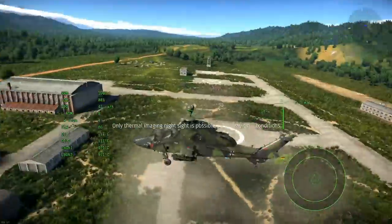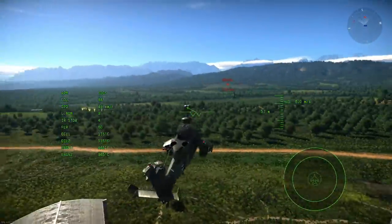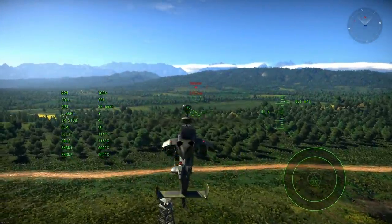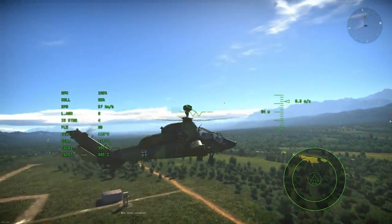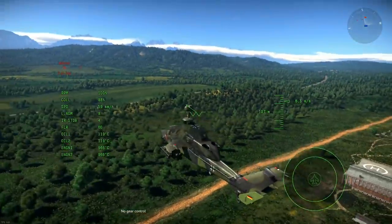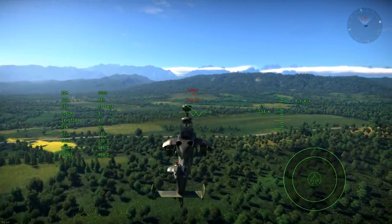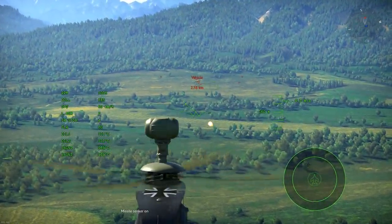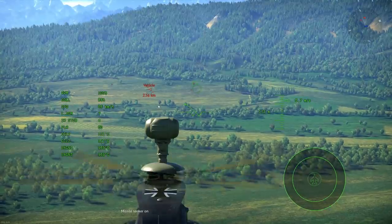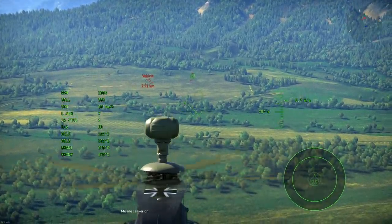So as you can see, we have the PARS, and we also have access to some Stingers, but we are just going to be using the PARS. So what is the mechanic? It's a fire-and-forget mechanic. What this means is you are able to fire off PARS missiles after popping this little indicator here — it looks for a target, and then you can fire off a missile. You look for a target, it will engage one by itself.